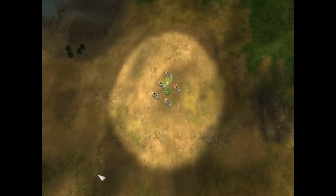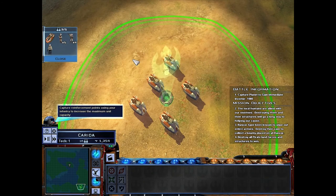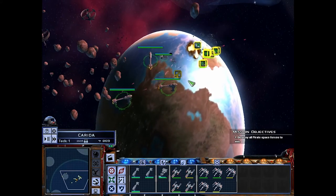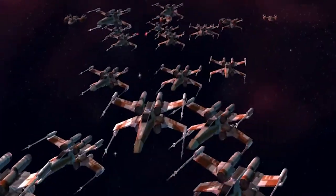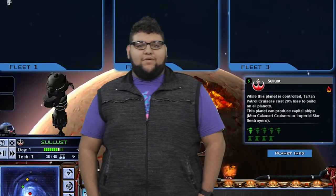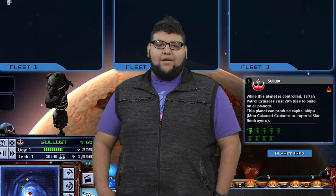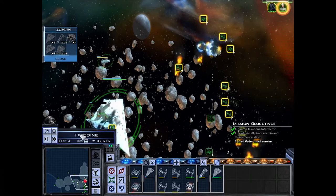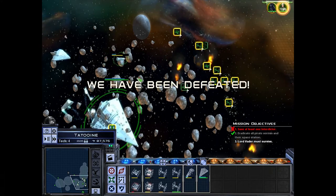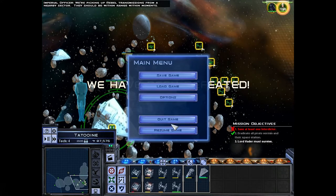Some units have special abilities that allow them to perform specific actions. For instance, X-Wings can lock their wings and speed up while in space. Stormtroopers can crouch for extra cover. While each faction has different units they can build, the game is balanced to allow both factions strategies to counter every unit type. The game also features heroes and villains from the original Star Wars trilogy. Many of these characters are extremely powerful and difficult to defeat. I found myself challenged by the AI at medium difficulty. On hard, the AI was near impossible to defeat — even with a team of human players, we found ourselves watching our space station blow up a few too many times.